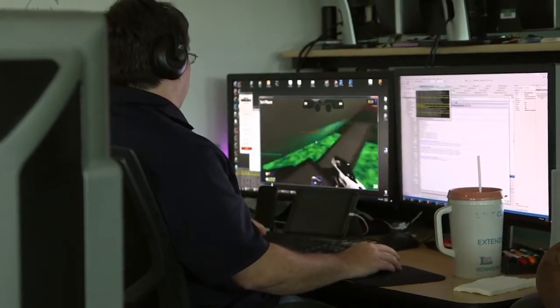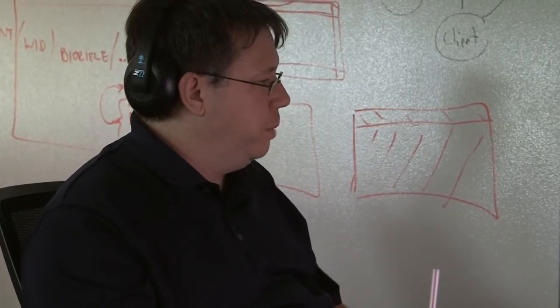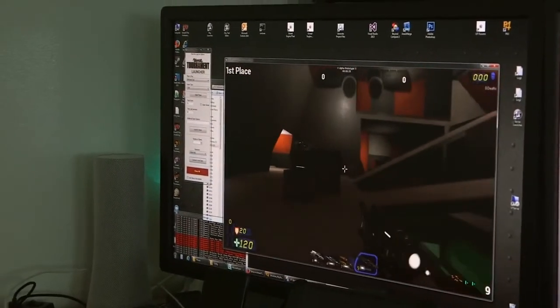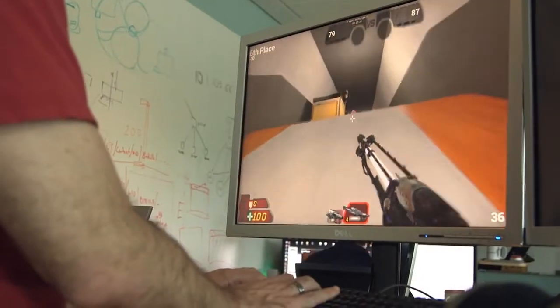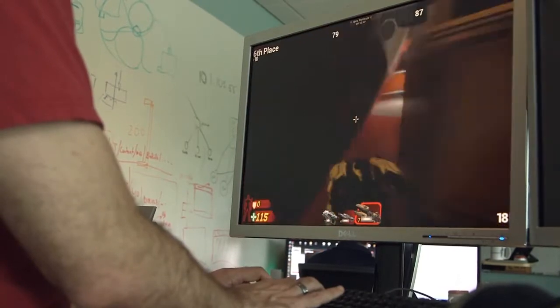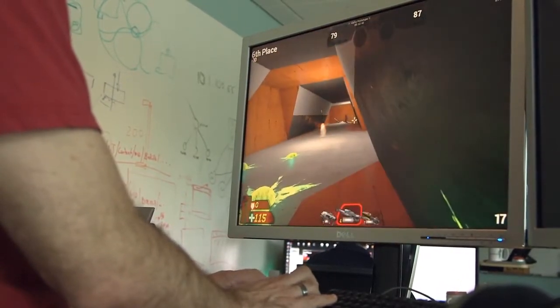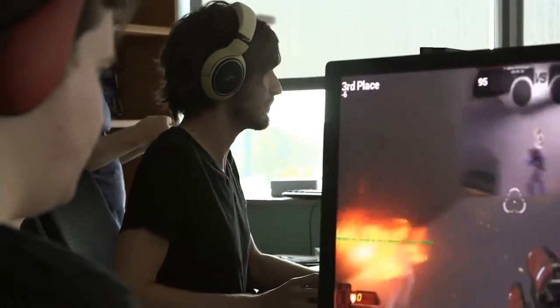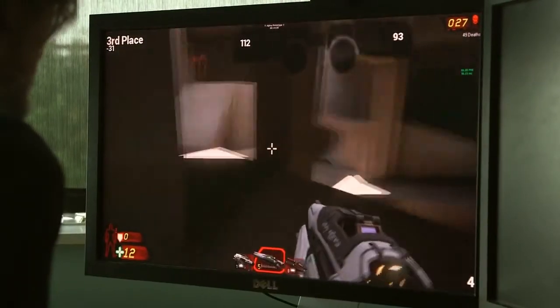We definitely need team-colored shield belts — anytime I see a shield I have no idea if it's my team or not. We need teammate names over their heads too. I really want to know that I got an assist because I laid on most of the hit points, and then I just wanted to say, 'That was pretty much all you, bro.'